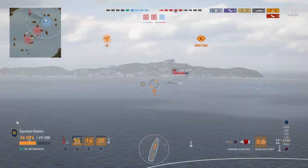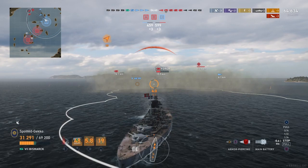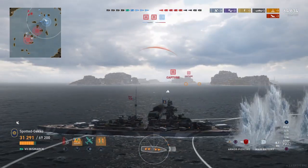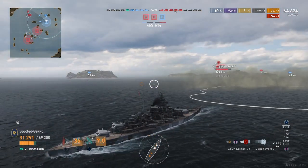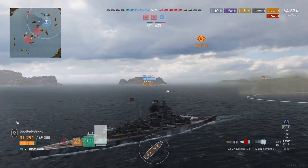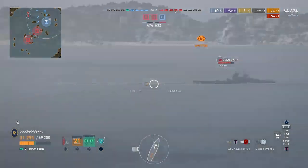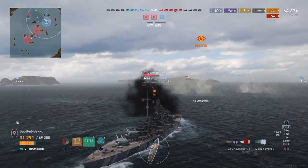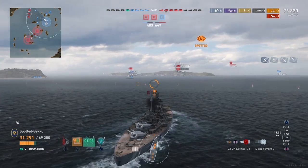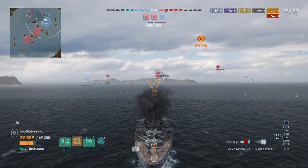The advice I can give with the Bismarck is just be patient. Whether you use HE or AP, the 380s do work well — they're certainly cruiser killers and you will hurt other tier 7 battleships. You'll get your penetrations and damage but you'll basically whittle away at ships, and every once in a while against a tier 7 you'll get a citadel. Against tier 6 ships like the Nagato, your 380s will really hurt them — you can dominate tier 6 ships.